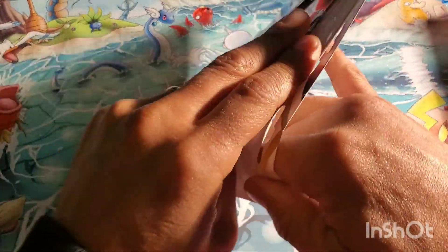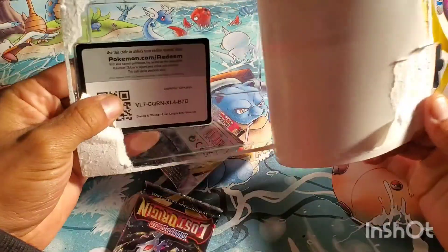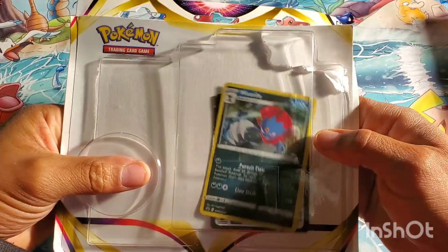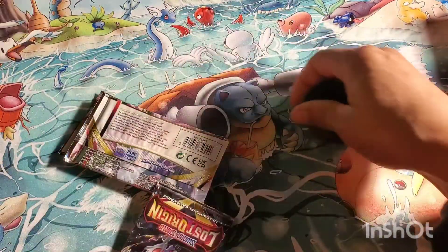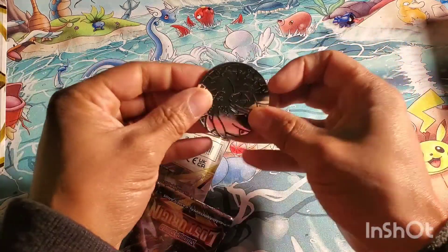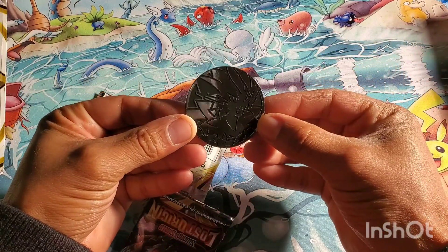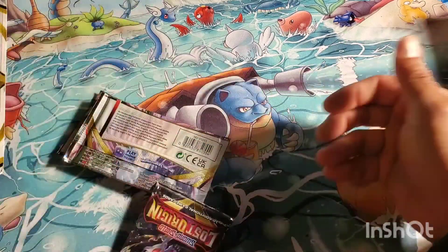They had a bundle — those bundles are absolutely awesome. This one looks like a Weavile promo, and this one had a Zoroark coin, which I thought was pretty cool. A jumbo coin — see if I can get it in the camera — I thought it was pretty neat.